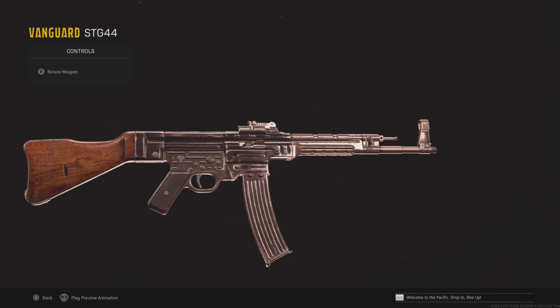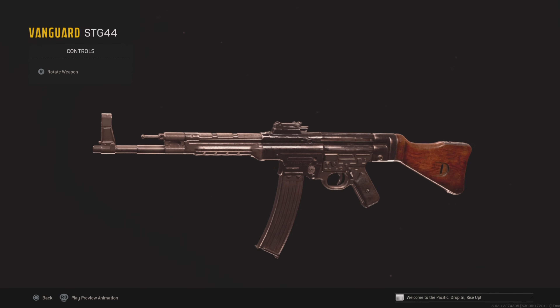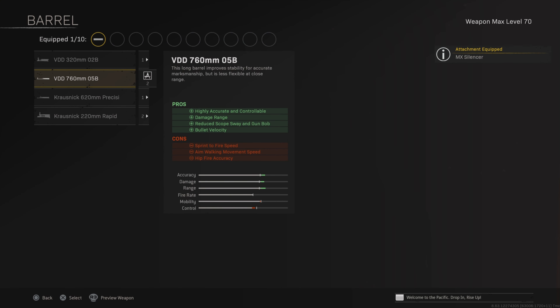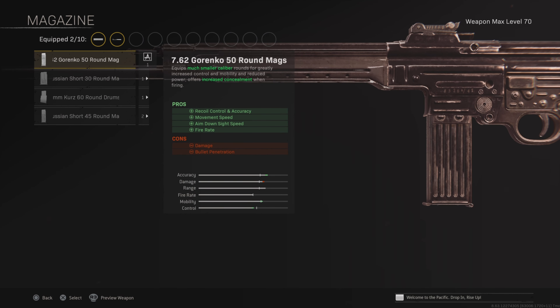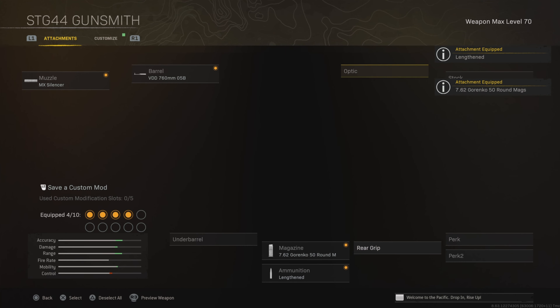Next up is the STG — one of the old reliables. This is basically the M4A1 of Vanguard. It's a basic weapon that everyone should have maxed out, and it's just always good. There's nothing bad about this weapon — it's just reliable. MX Silencer and the 760mm barrel both increase accuracy and range. Then the 50-round magazine, which increases recoil control, fire rate, ADS, and movement speed. Lengthened ammo type with that.